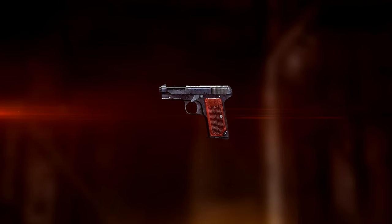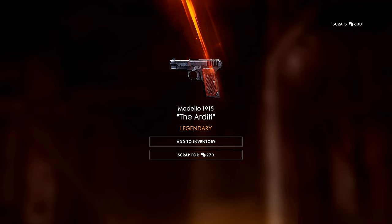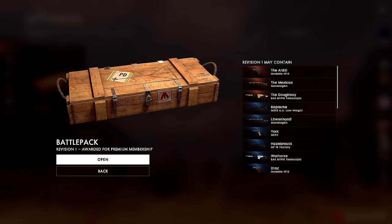Two battle packs to go. A slightly different camo for the Modelo 1915 — this is the Arditi camo, and it's a legendary one as well. It actually looks really nice. I could scrap it for 270 scraps, but I'm probably going to keep it because it's a legendary camo — if I have that in game, people are going to see it in my kill cam. So we'll add that to our inventory and go for our last battle pack.